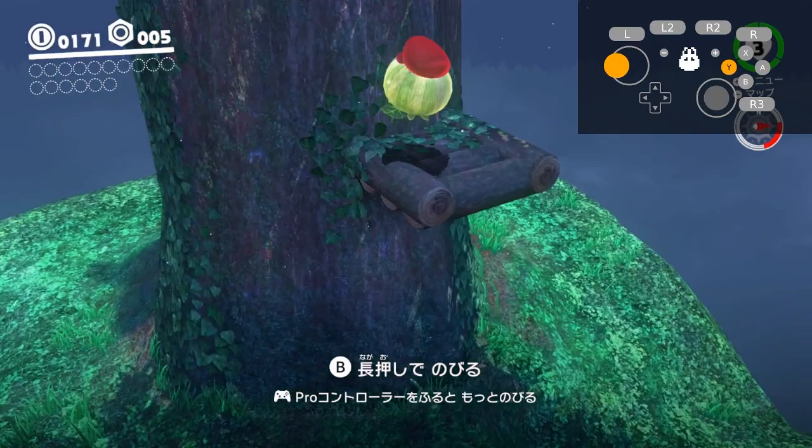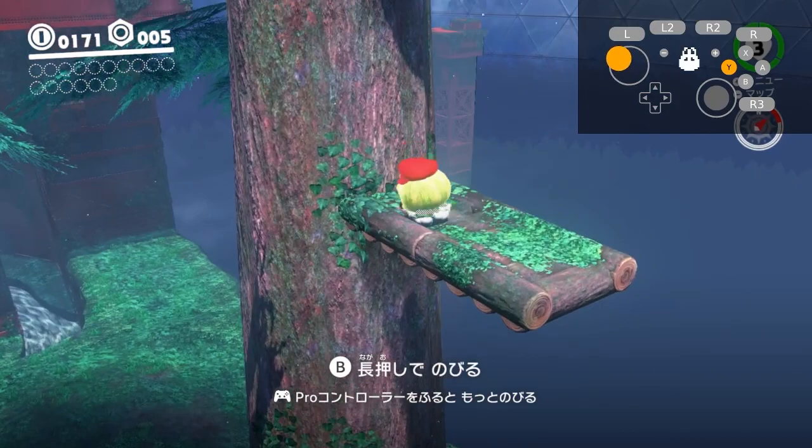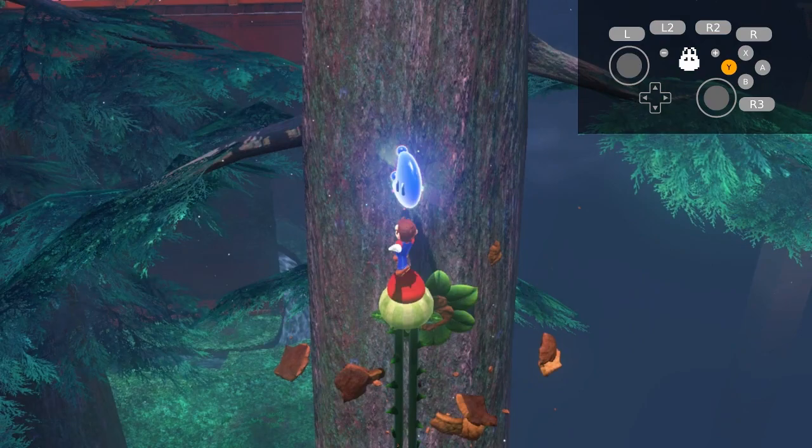Press a button on your controller, then shake to boost up to the first platform, then release the button as soon as you can to hop onto it. Do the same thing to the next platform, and the same thing again to get up to the final platform. Once you're on the top platform, simply press a button and shake into the nut to break it open and spawn the moon. If you want to be extra fast, make sure you break open the nut on the left-hand side to save a fraction of a second on your next piece of movement.